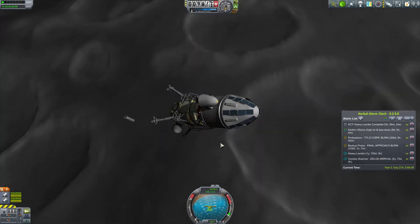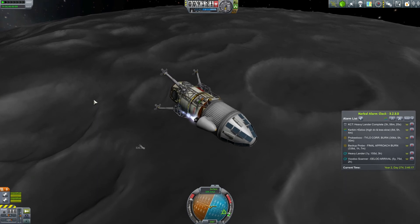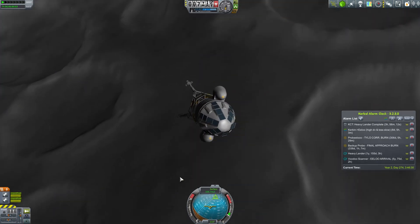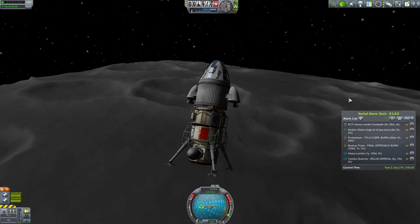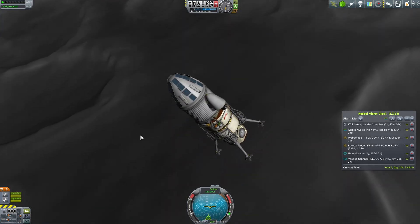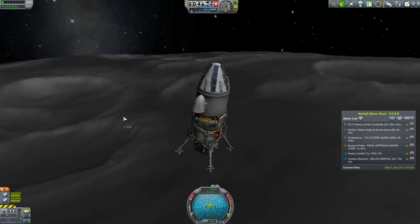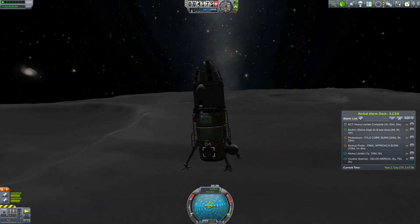Working out the side thrusters — they work, but we don't have SAS so we'll have to do this manually. The spent stage serves as a sort of height indicator, though we'll be moving laterally away from it. We should be dropping pretty much vertically now. Not higher than eight kilometers — fairly cratered landscape, no ridges visible. We're landing about 85 kilometers from a previous landing. It seems like we'll land successfully between all these craters.